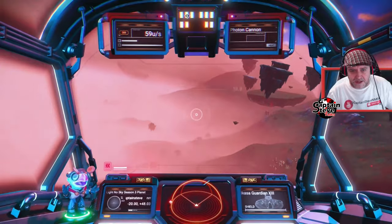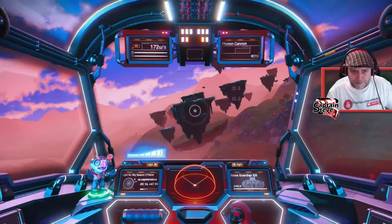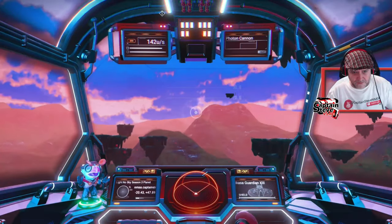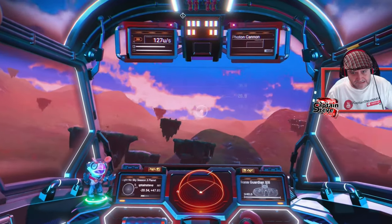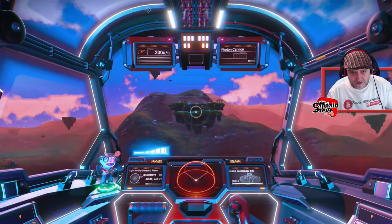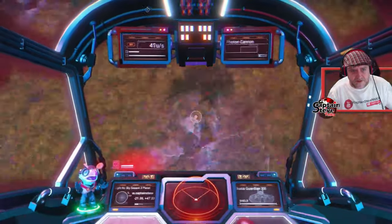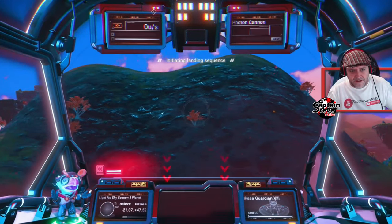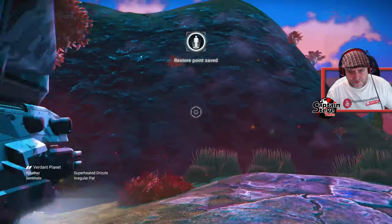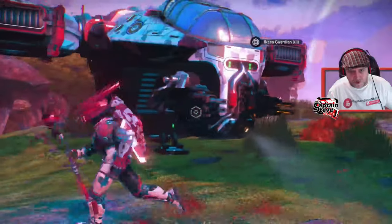The only islands you can land on and do anything with seem to be the bigger ones with waterfalls. This one's quite large but I can still fly straight through it. Let's see if I can fly through the one with waterfalls or bounce off it — no, I can't fly through that one and I can land on it. So it does seem to be the bigger islands you can land on, the smaller ones you can't. I can kind of live with that, especially for the event.